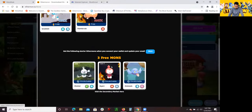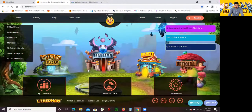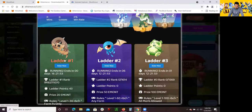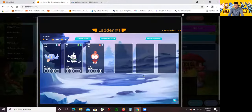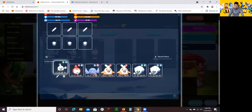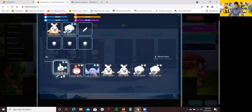They do have an official store as well, and actually the official store is the same one where you can get the free Ethereumon. In terms of battling, you click here and this is where you kind of start battling. You can go over Ladder 1, Ladder 2, or Ladder 3. There are slots where it's open and where you can battle — I'm just going to click Enter to show you guys. Once you enter, you choose what Ethereumon you want to use to battle, so you kind of form a team.